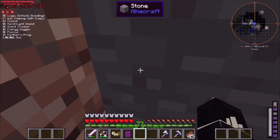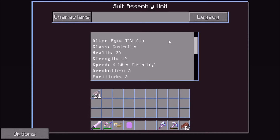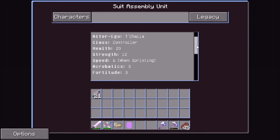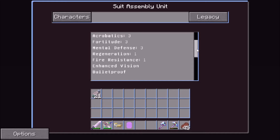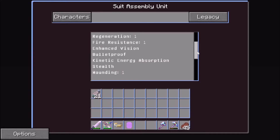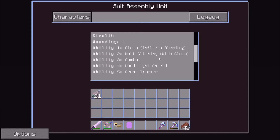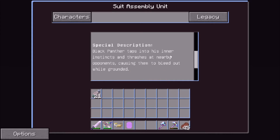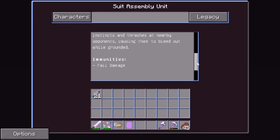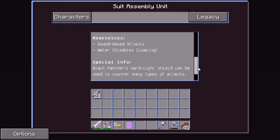Let's read his full info. His alter ego is T'Challa, class controller. Health 20, strength 12, speed 6 when sprinting, acrobatics 3, mental defense 3, regeneration 1, fire resistance 1, enhanced vision, bulletproof, kinetic energy absorption, self-wounding 1. Abilities include claws, wall climbing, combat, hard light shield. His special description says Black Panther taps into his inner instincts and thrashes at nearby opponents, causing them to bleed while grounded.